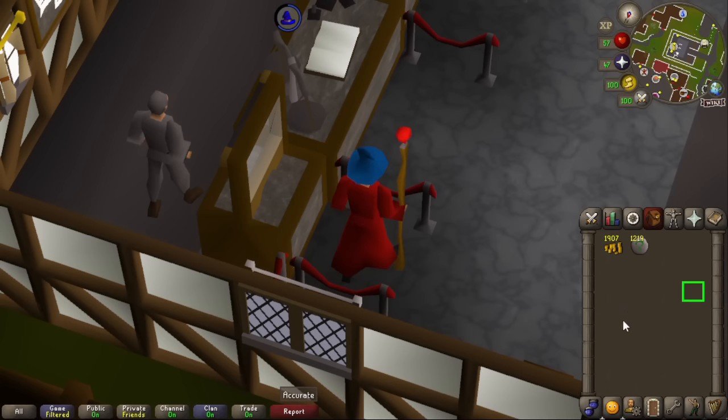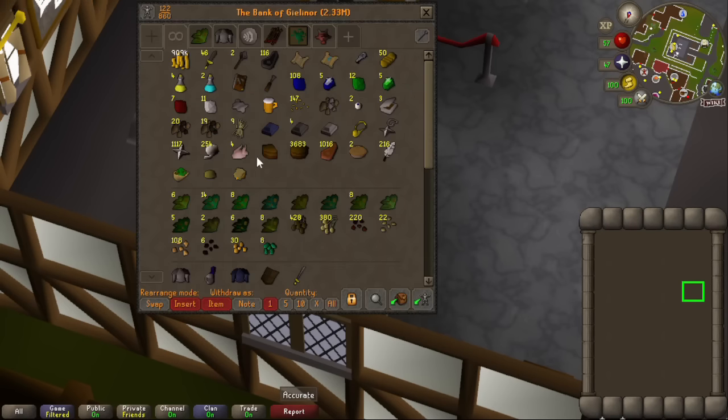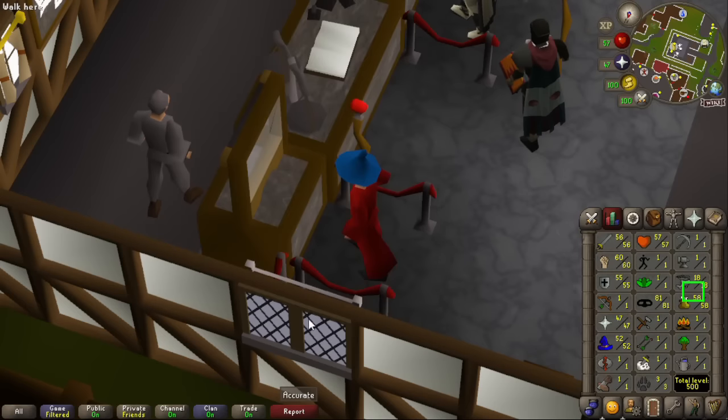So that is all of our non-symbol alchs done. That means we've literally just got to worry about getting all these strung and then alched, and then we'll have the magic level. We're currently at 52 magic, and the remaining thousand or so will take us to 55.